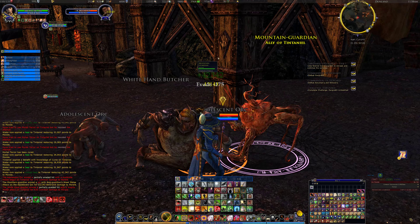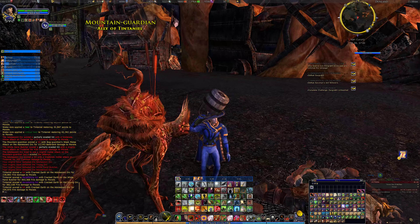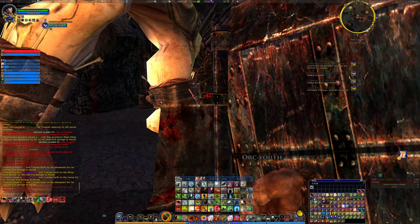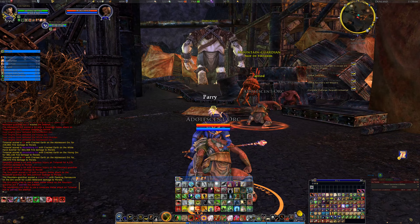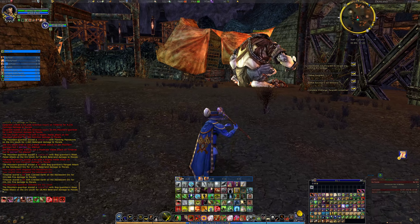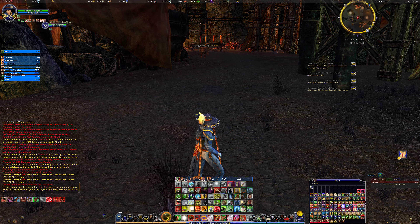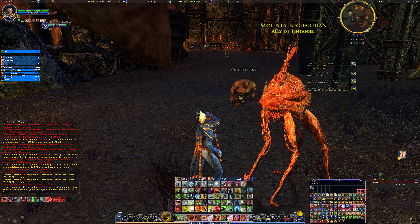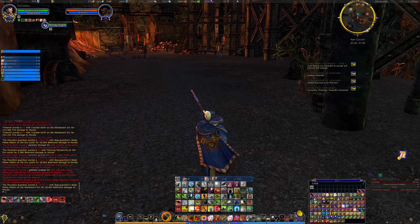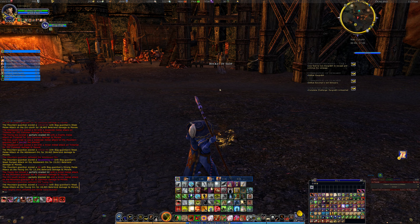Now we're going to get attacked. The whole idea is to take these enemies down and then pick up the bucket of slop and place it in the right spot. You can see where it is from where it's flashing. Put it in there, come back out, and he'll attack it and move on to the next location. Get rid of these, and then we'll go and get the next bucket of slop. Here comes the butcher — I'll just take these guys out. There's the bucket of slop.